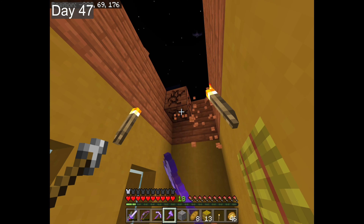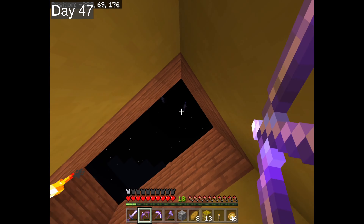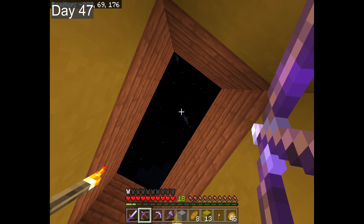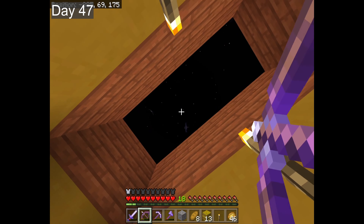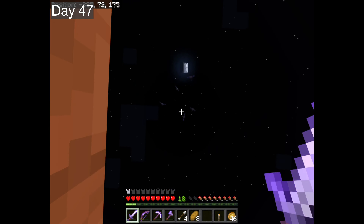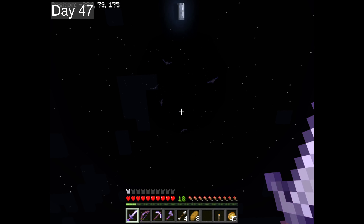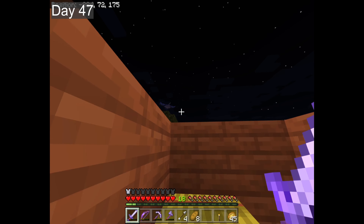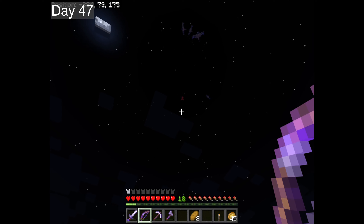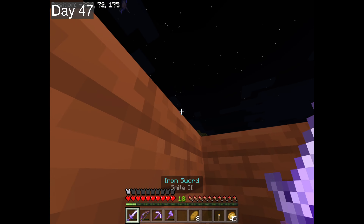We rejoin our adventurer, failing to hit a single phantom with an arrow. Soon he runs out of arrows, and forced to make more, the adventurer could only craft four. Finally he hit one. After missing the next two, he lined up and hit the phantom again, this time dropping the membrane.